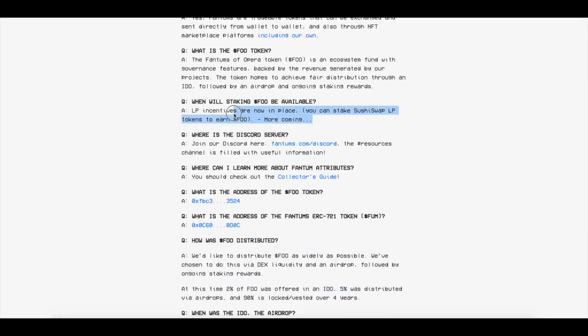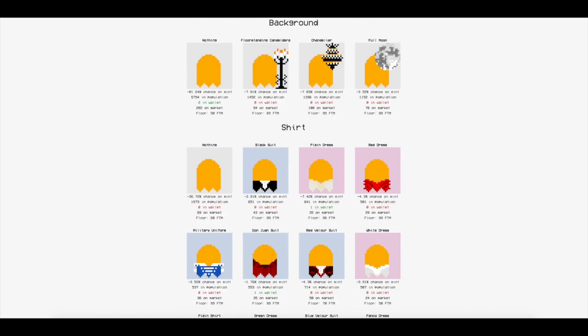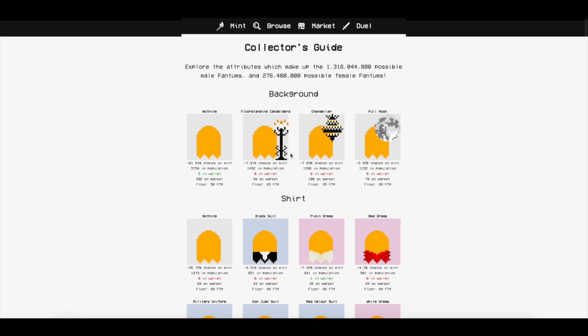When will staking of FU be available? It's actually available now. You can provide liquidity and earn some juicy rewards — right now it's like 600% APY or something. It was like 1,000% maybe two days ago. You can also join their Discord — I'll leave a link in the description below. And where can you learn about the attributes? Let's get into the fun stuff. I always do the boring junk first so the people who really want to learn actually get to the goodies.